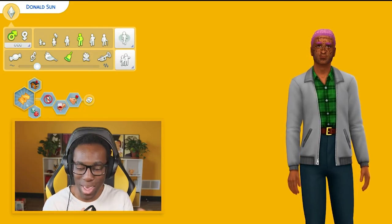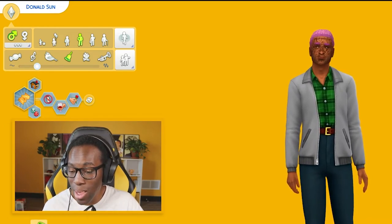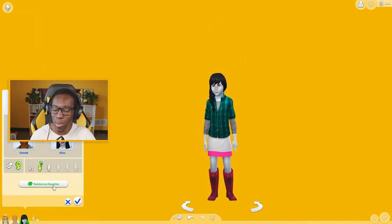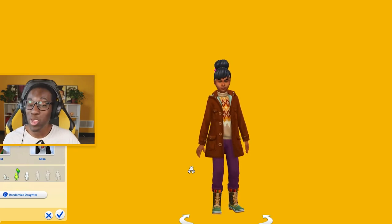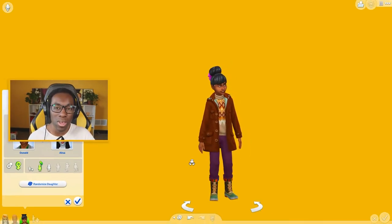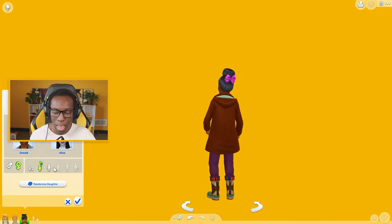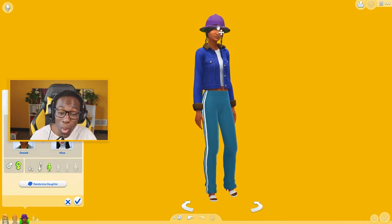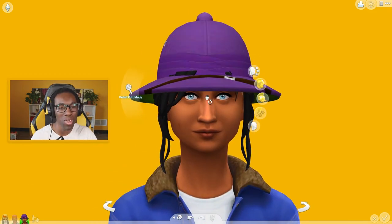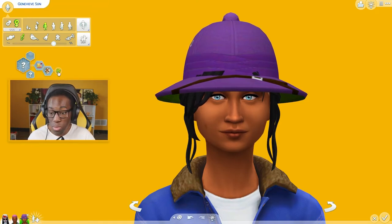Now it is time for the moment of truth — playing with genetics! We're going to put Sally and Ronald McDonald together to see the product of their child. Let's play with genetics and randomize their daughter three times: one, two, three — the child doesn't look that bad! She looks pretty stylish and fancy. As a teenager, let's turn her around — drum roll please... she looks so cute! I love how she looks, she's so pretty. Her name: Genevieve Sun — Gen for short, with a G not a J. I love that!